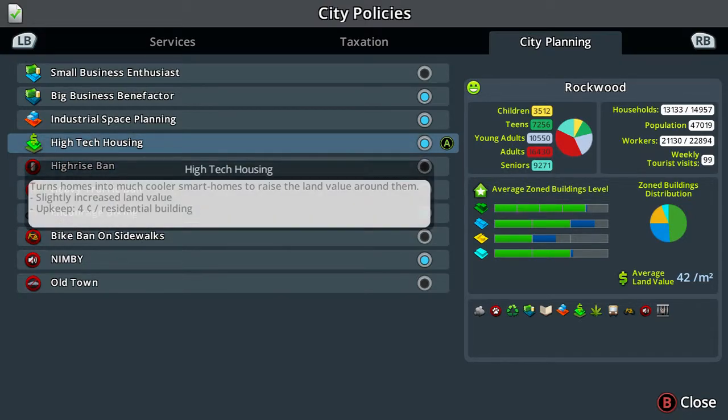On the right here it shows the city info - it's called Rockwood. It tells you how many children, teens, young adults, adults you have, and I've got 9,271 seniors. Households are 13,133 - let's say roughly 15,000 - so I've got a bit of space for people to carry on moving in. Population is 47,000 at the moment; I might do a video when I reach 50,000.